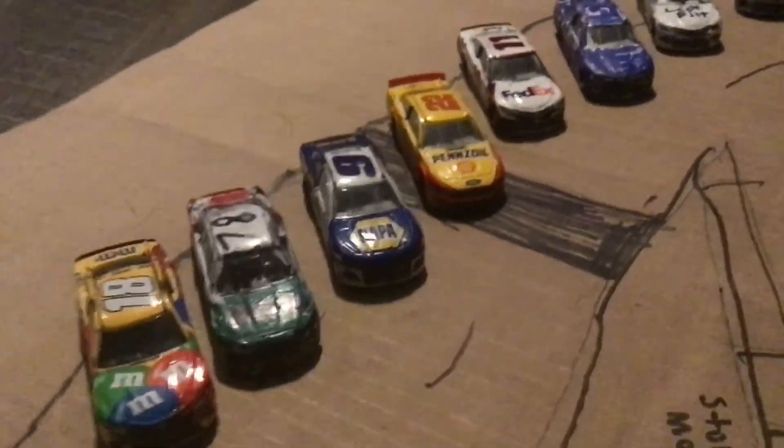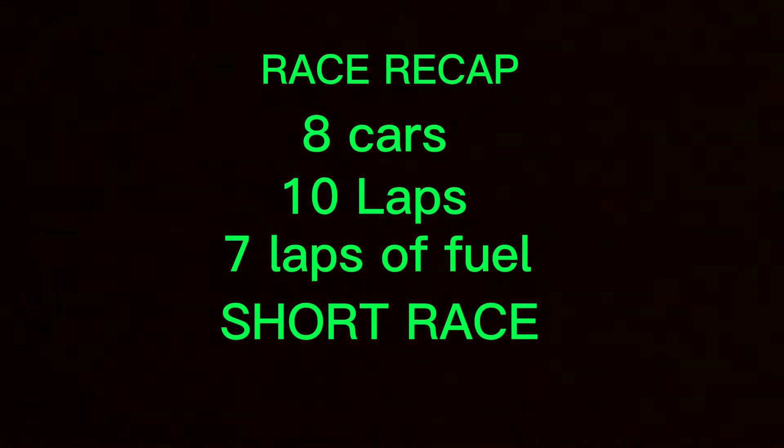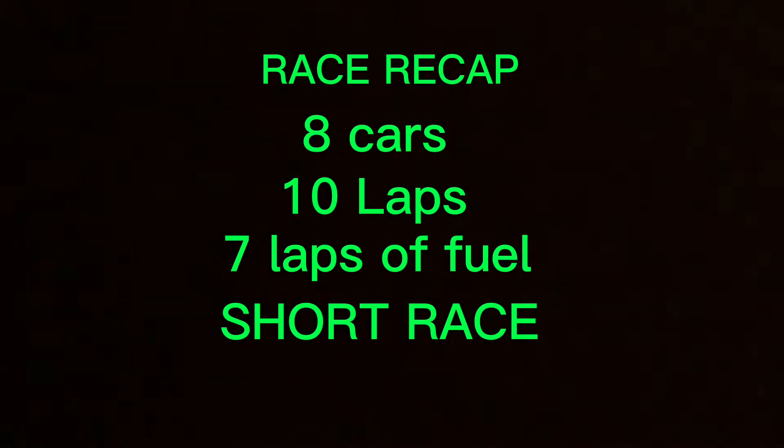Drivers, start your engines! As the cars are rolling off, let's get ready to go green at the LA Coliseum. Before the green flag drops, the cars are pacing for five laps to get the track ready. Here's our race recap: 8 cars, 10 laps. If a caution flag happens, laps will not be added for this race. Pit lanes — you can't pit during green flag. Today the drivers have seven laps of fuel, so we're gonna have to pit one time sometime. Pit if there's only one fuel bar left in your gas tank.